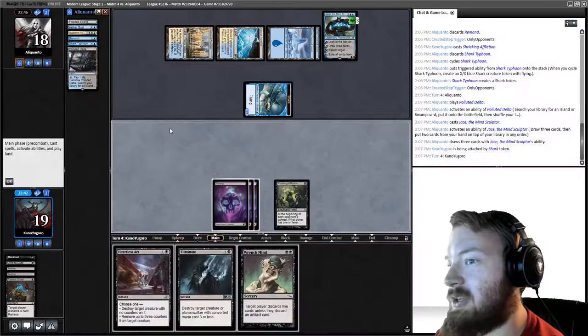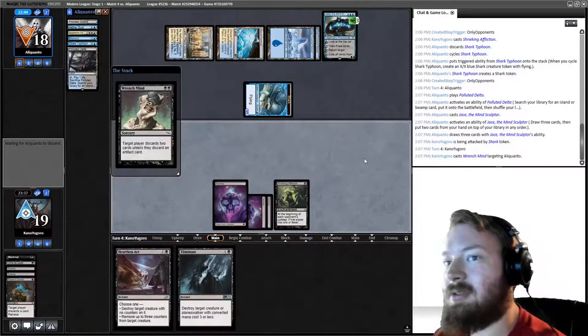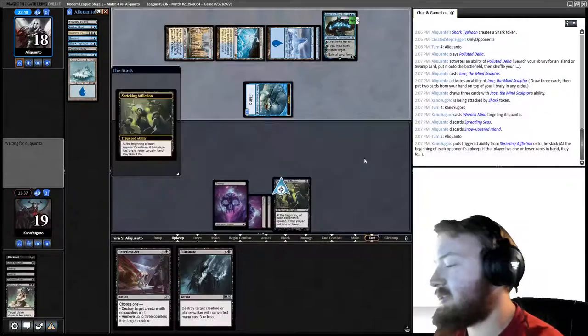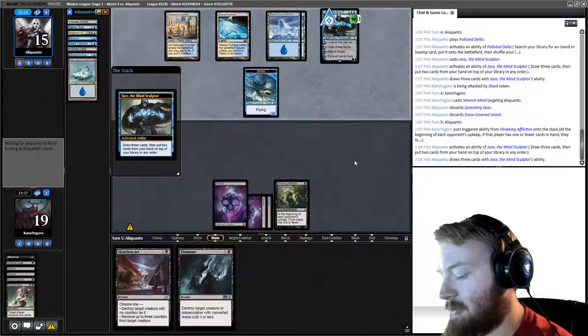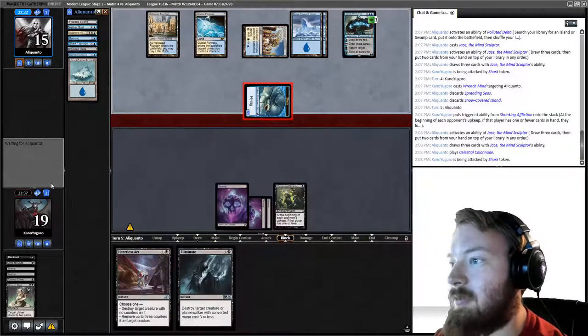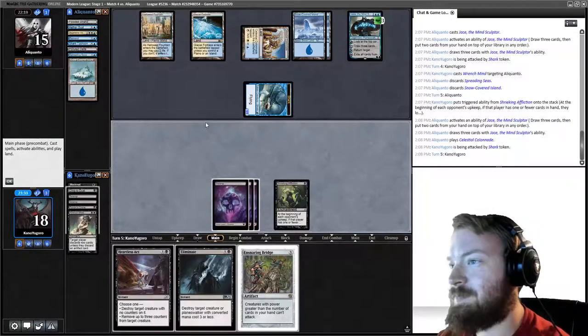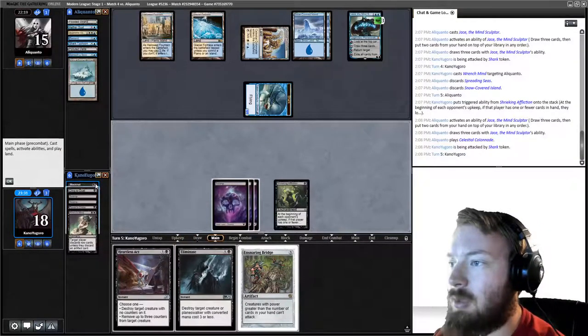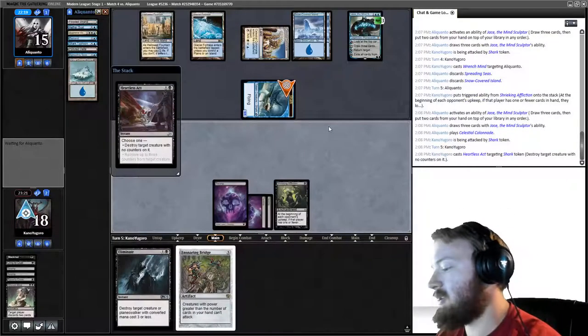We take one, go to 19, and draw Wrench Mind — our best move is to get rid of the two cards they're holding: Spreading Seas and Snow-Covered Island. When it takes three damage they Brainstorm. We get in for one, go to 18. Untap with Ensnaring Bridge. We can't flashback Cling to Dust with too many cards in hand, so I think we Heartless Act the shark.